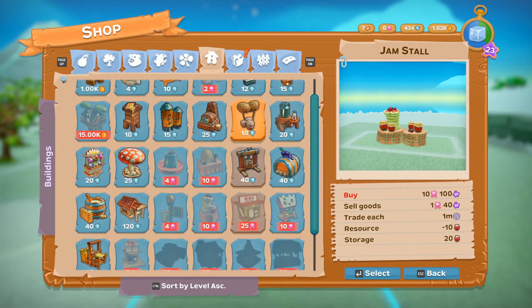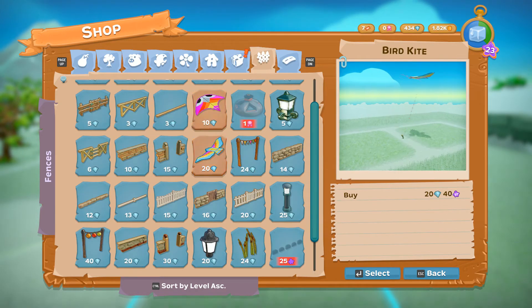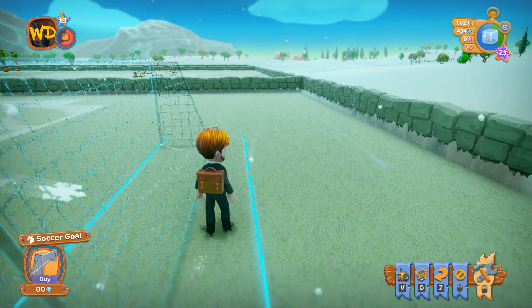What we need is — what's the first thing you need in a soccer game? Angry fans. Well, no, that's number two. But number one is a soccer goal. So let's set that up.